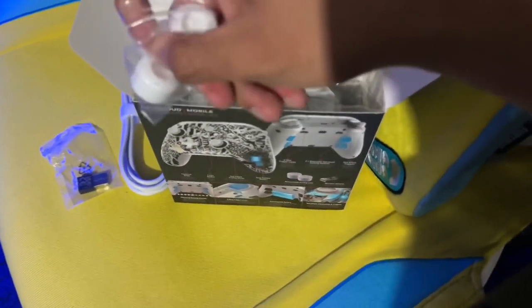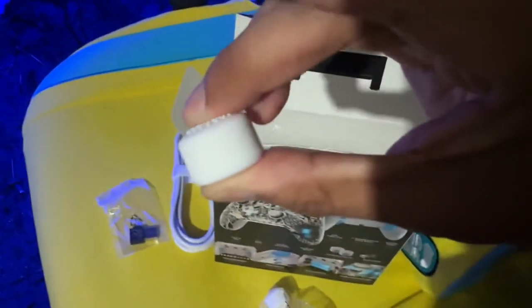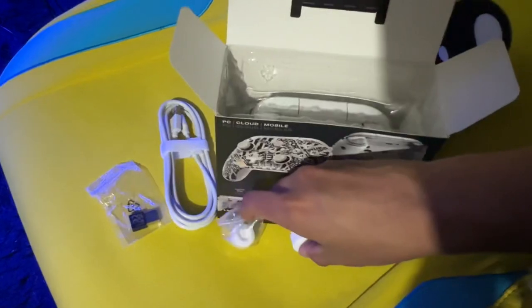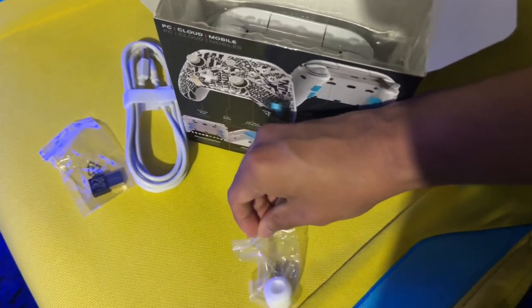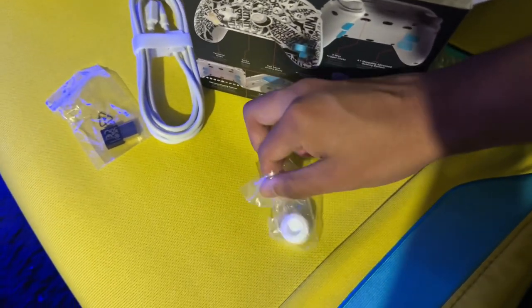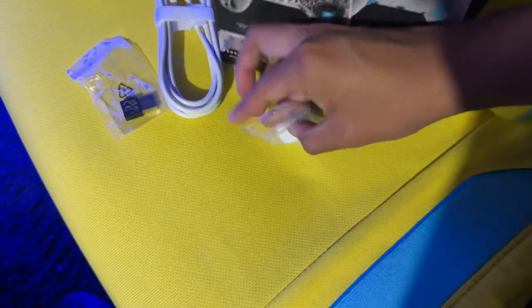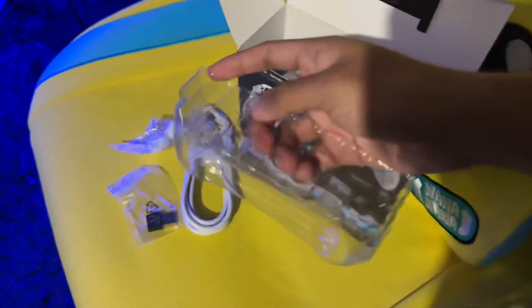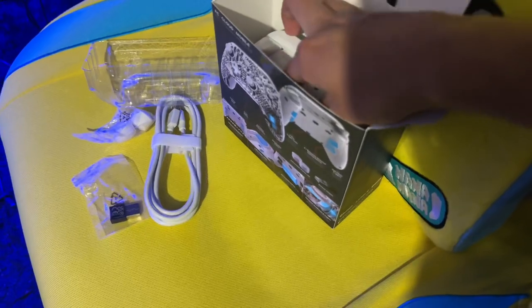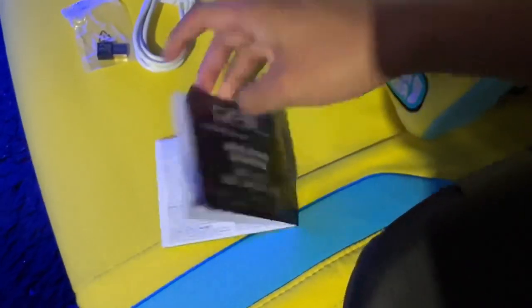The cool thing about these is they come with extra thumb grips — look at that. They're like control freaks but super thick and kind of hard. We're definitely gonna put them on and see how they feel; maybe these will make me play better. It also comes with a manual guide — this is the Power A Fortnite Edition for cloud gaming. I got this controller on Amazon, by the way.